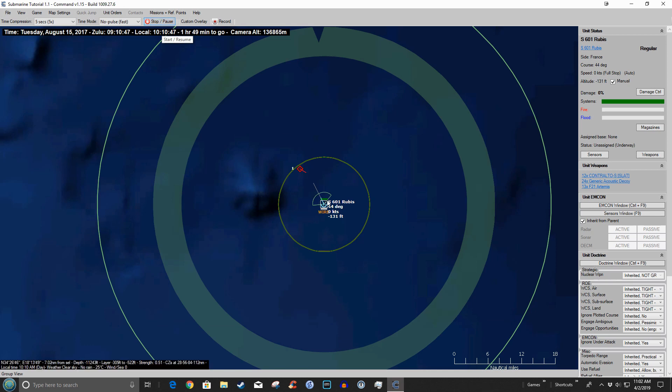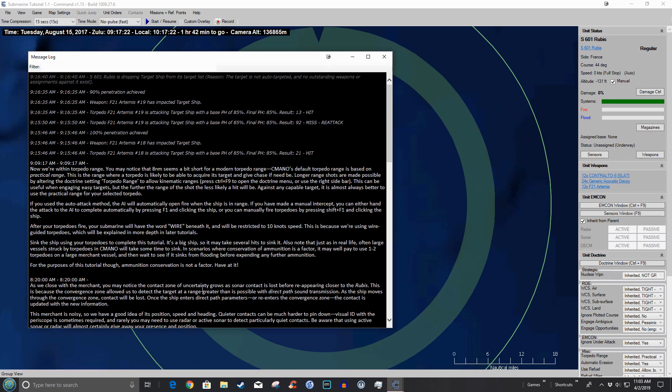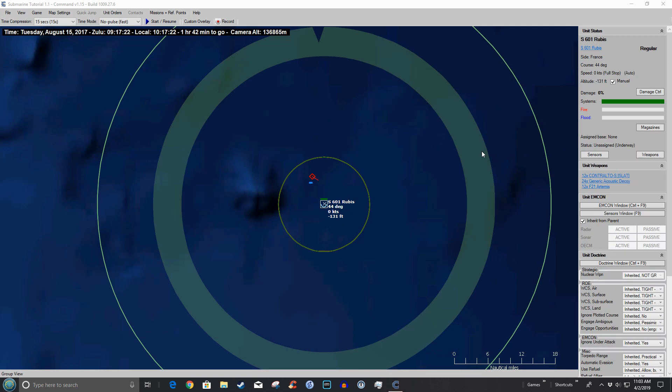Okay, now the weapons are in the water. Let's kick up the speed. One hit — and it circled around and got another hit. The message log tells me: torpedo F21 Artemis number 18 is attacking with a base probability of hit of 85 percent — result: hit and 100 percent penetration. For another, we had a miss and it reattacked and hit, with 90 percent penetration. I don't know exactly what that means, but the ship has significant flooding.